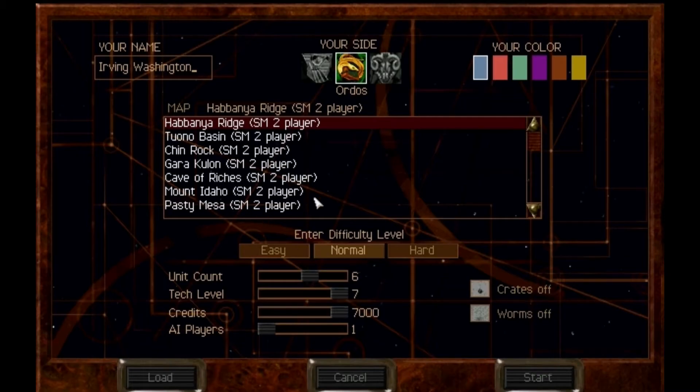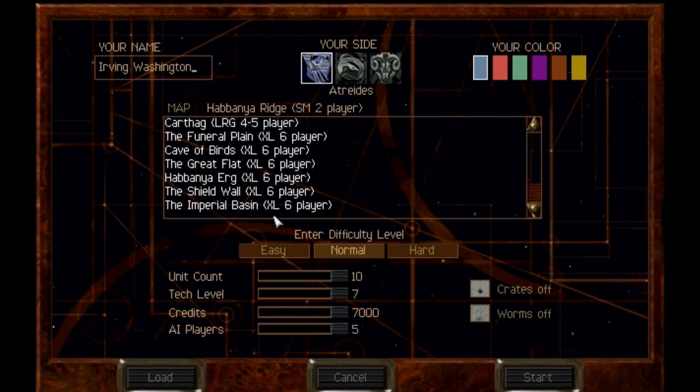Here we are — it's now a practice mode. I get every building and unit: maximum unit count, tech count, credit count, and AI count. There are as many players as there can be, upgrades are on, and worms are set to high.